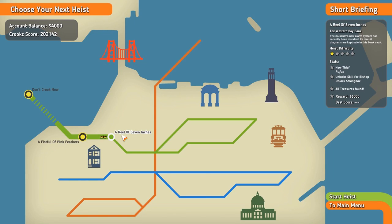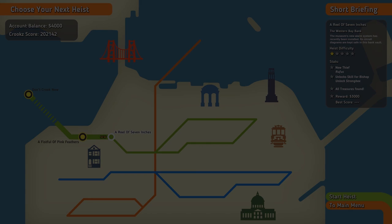All right, well, we're up to the third episode, a reel of seven inches, the Western Bay Bank. The museum's new alarm system has recently been installed. Its circuit diagrams are kept safe in this bank vault. Without further ado, let's go ahead and start this mission.